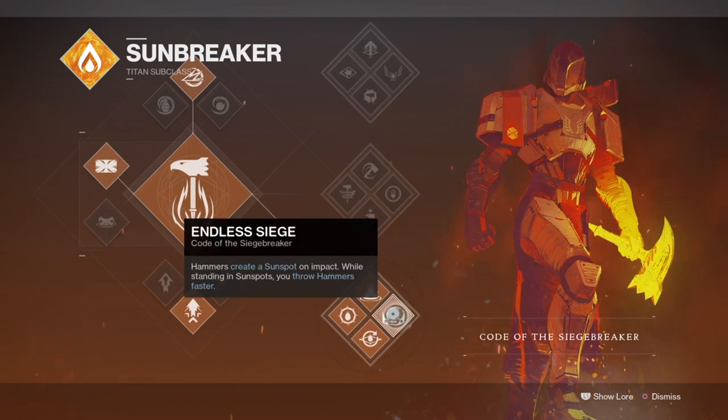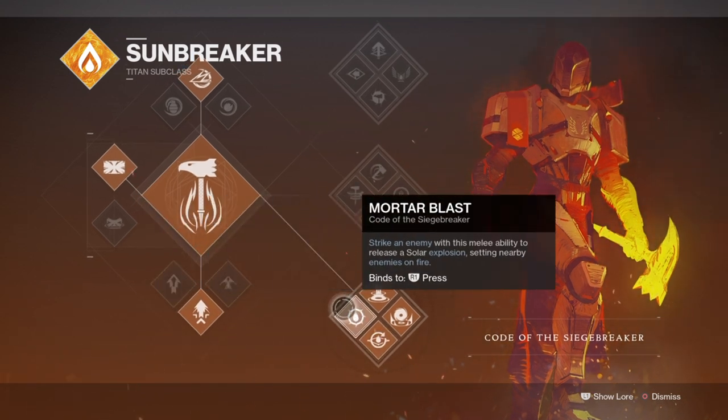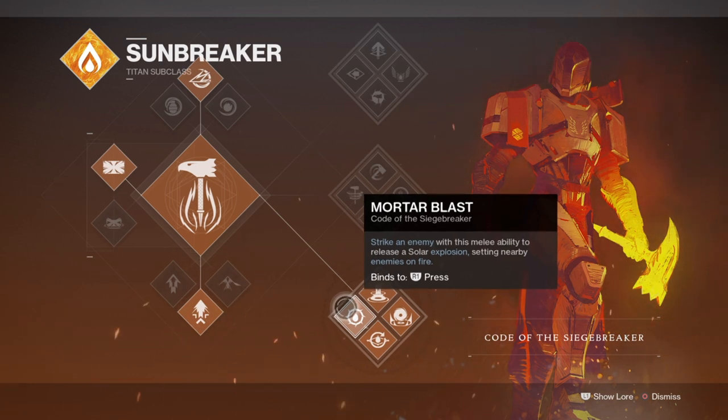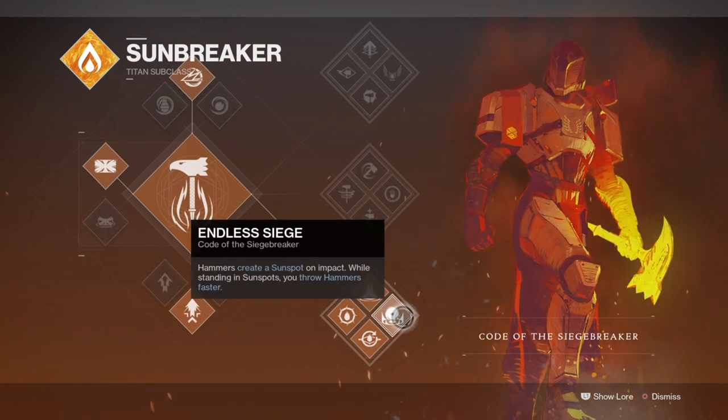The ideal use of the build is to keep yourselves topped up via our abilities and to then use those abilities to create wells, sunspots, and continuous damage buffs all around. Although sunspots are more designed for staying in one spot to make full use of them while rooted, we can create sunspots while on the go as long as we pass through one and net a kill with our weapons. This means that with Sun Invictus and Sun Warrior, we can consistently net kills and create sunspots at a rapid pace to then use for more ability energy, health regeneration, and weapon damage.